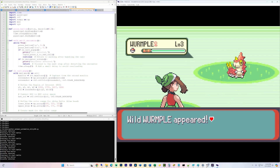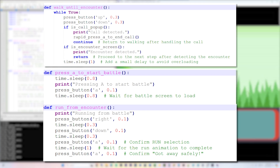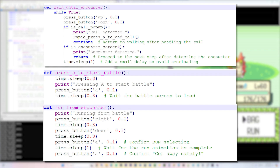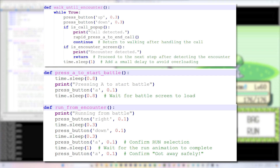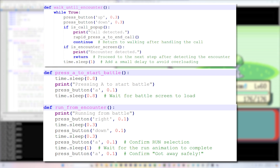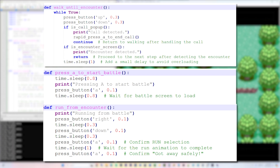Next up: automating the encounter. With the image processing in place, I moved on to automating everything. The script presses the necessary buttons to start the encounter and runs from non-shiny Pokémon, then repeats this process until a shiny finally shows up. I also had to make sure the script timed the button presses correctly to navigate the game's menus. Since the random encounters are, well, random, it's impossible to predict when an encounter will begin.